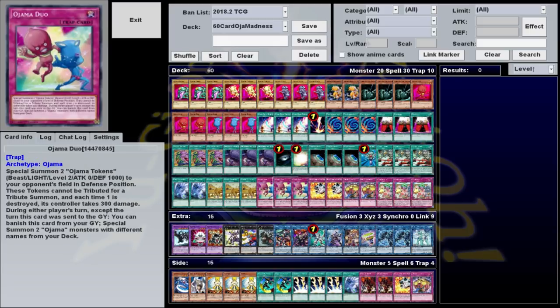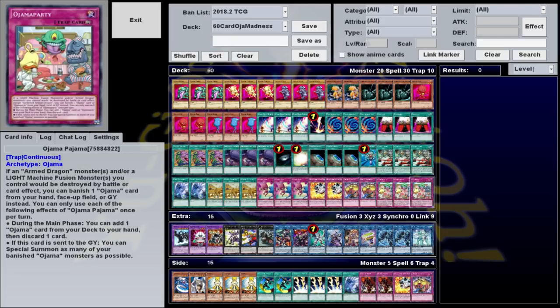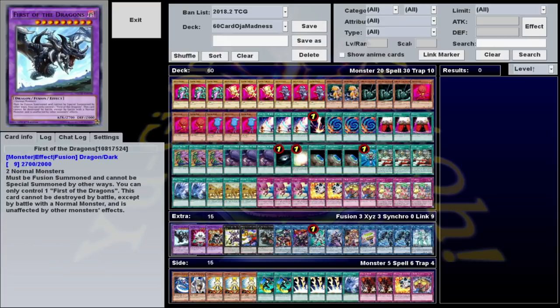For traps we have 3 Ojama Duo, 2 Breakthrough Skill, 2 Jar of Avarice, and 3 Ojama Pajama. Our extra deck consists of 1 First of the Dragons,